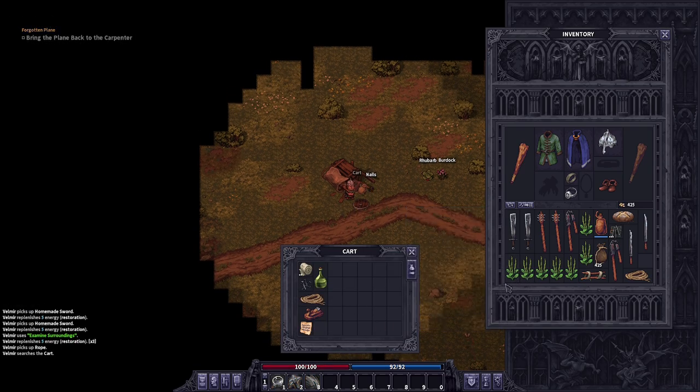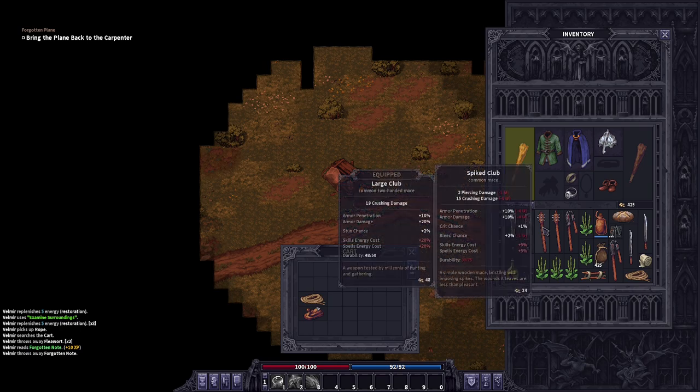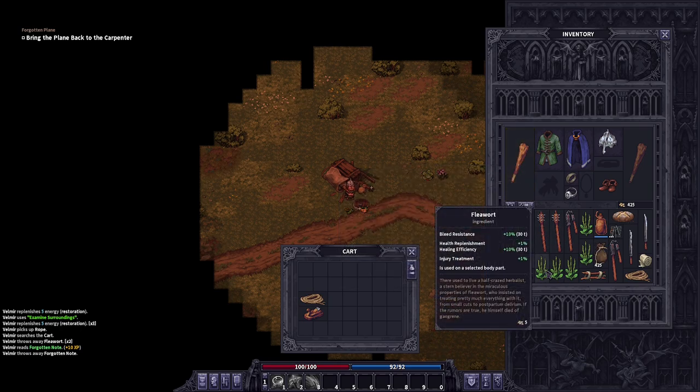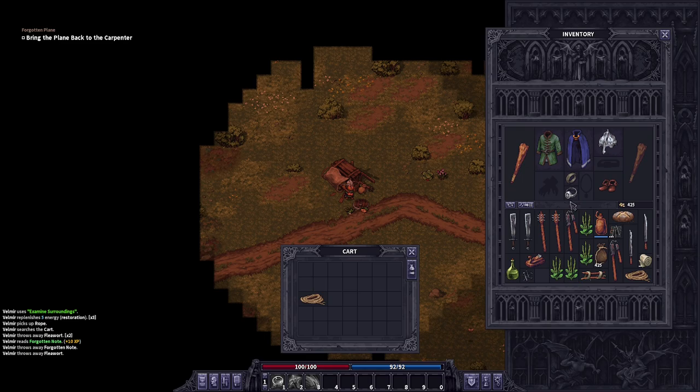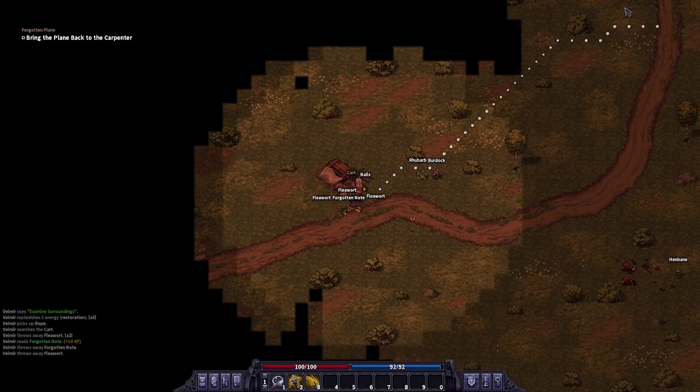I do have too much flea wart, so I'm gonna drop some of that loot. Drop this, drop another flea wart, and grab the well-made plane. Alright y'all, let's head back to town.